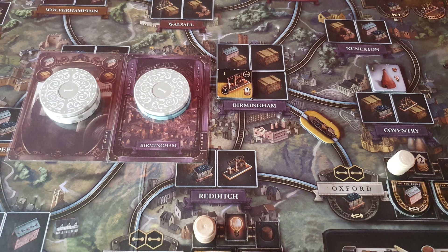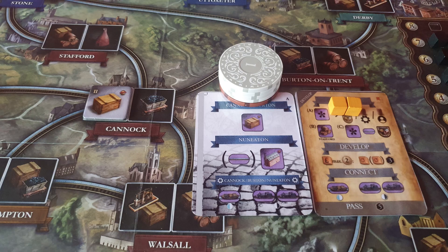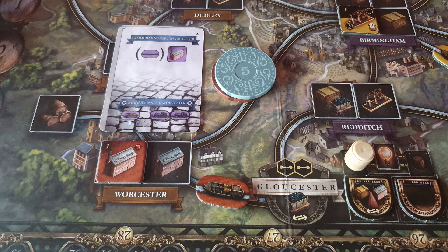Seeing an opening for iron in Brum, I decided to create my link from Oxford and then built my iron industry which flipped instantly and gave me 6 quid. Whites then build a manufacturing industry in Cannock before developing, which earned them 3 victory points, whilst the reds built a link to Worcester and then constructed a cotton mill, with positions staying the same for the next round.